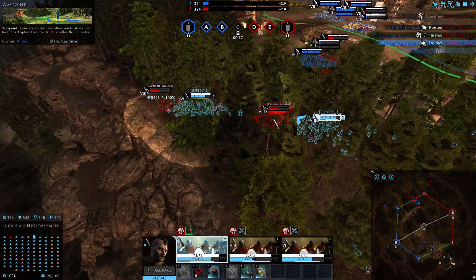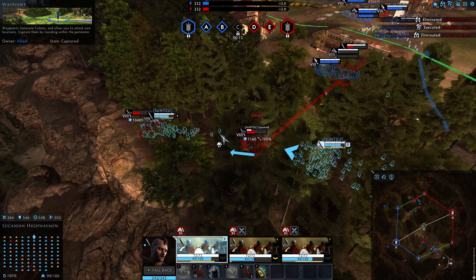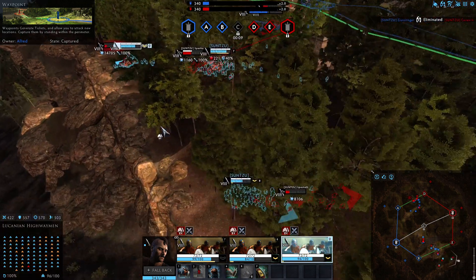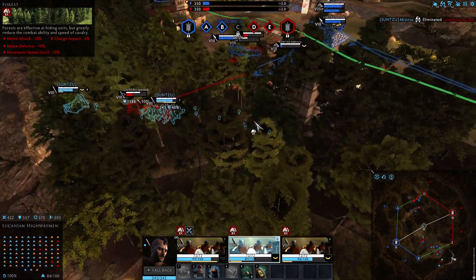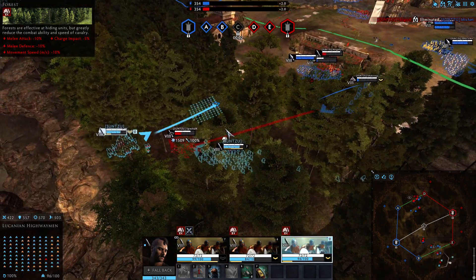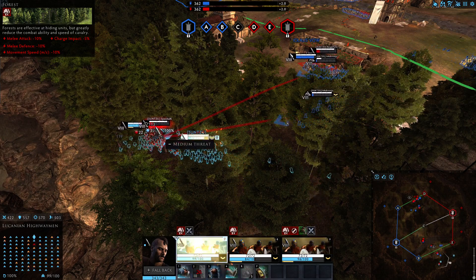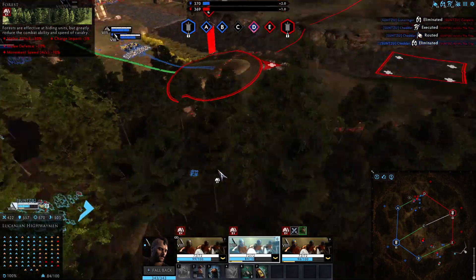This is also 100 soldiers in a unit rather than the 60 usually found in ranged units — well, 45 for slingers, 60 for standard. The unit itself doesn't have a charge ability; it's got a speed-up ability, thanks to adrenaline rush.